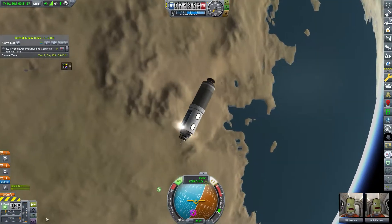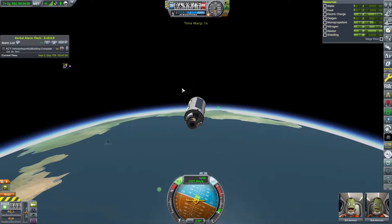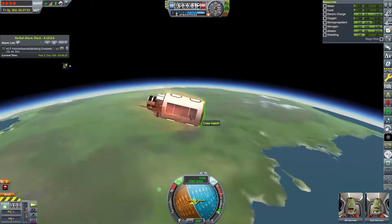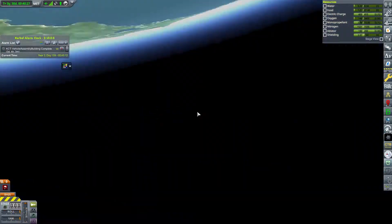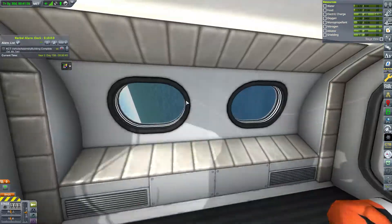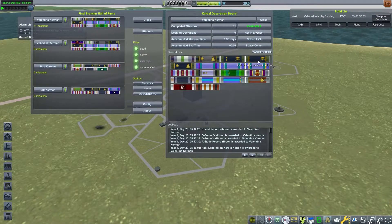We set an alarm for when Bill and Bob's 30 days were up, and it's time to bring them home. Deorbit is successful, we decouple the module and drift down to Kerbin. This was a very difficult mission to pull off with only 30 parts given all the life support features needed. We make it through the atmosphere spinning wildly but the parachute slows us to a safe splashdown - a successful mission, with Bill and Bob setting the endurance record.